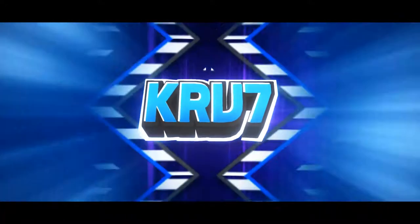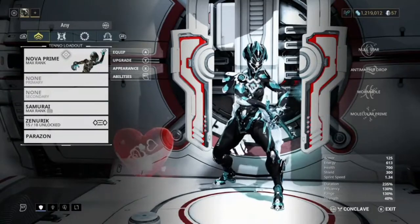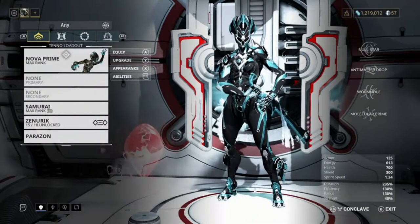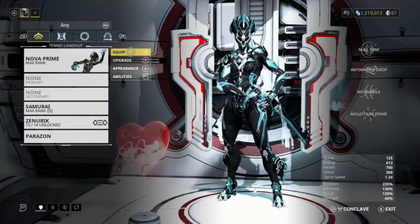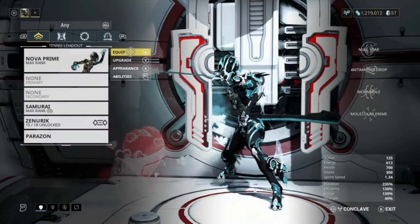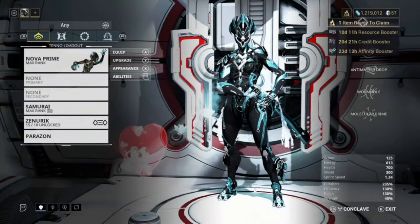What's up guys, it's me KLV. In today's video I'm going to show you a good Nova build that you can use in two situations. We've got two Nova builds: the speed Nova and the slow Nova. If you didn't know, Nova can speed enemies up or slow them down, which makes her in my opinion a god tier frame — that's why I really like her.